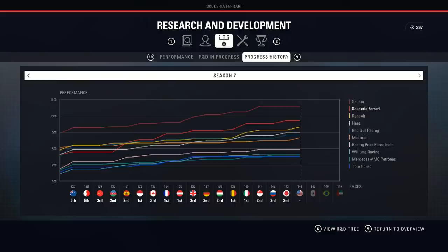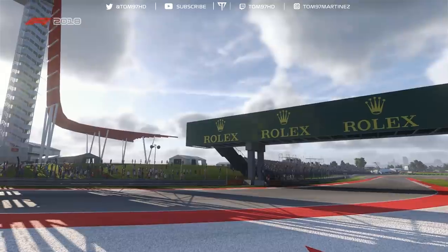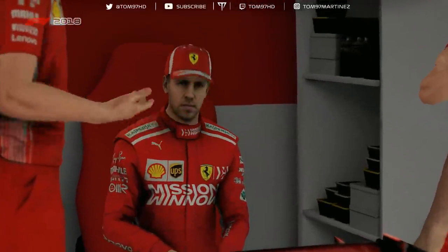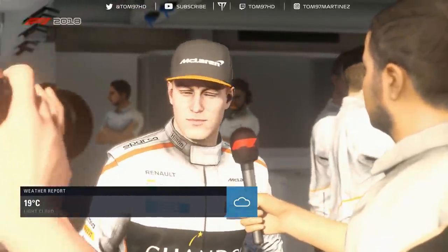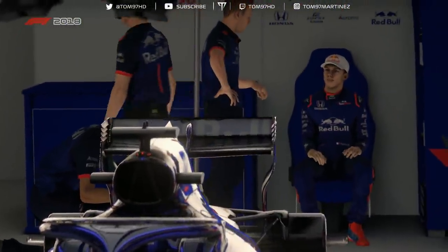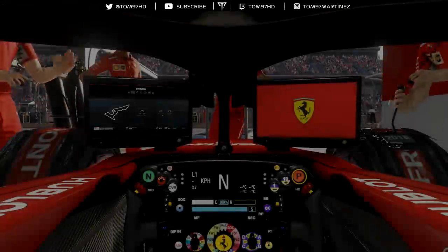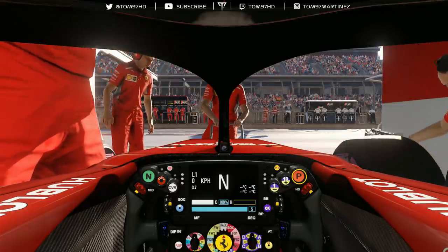No upgrades for us or Sauber this race. Renault do bring some upgrades of their own, and they're close to us — that puts the pressure on us in terms of being the second best team in F1. But we've already got two upgrades on the way: an aerodynamic and a chassis one. I think the aero one might be ultimate, and the chassis one is ultimate as well. The chassis one arrives in the next race in Mexico for tyre wear. We're now jumping into qualifying on the Ultrasoft tyres, the fastest compound available.